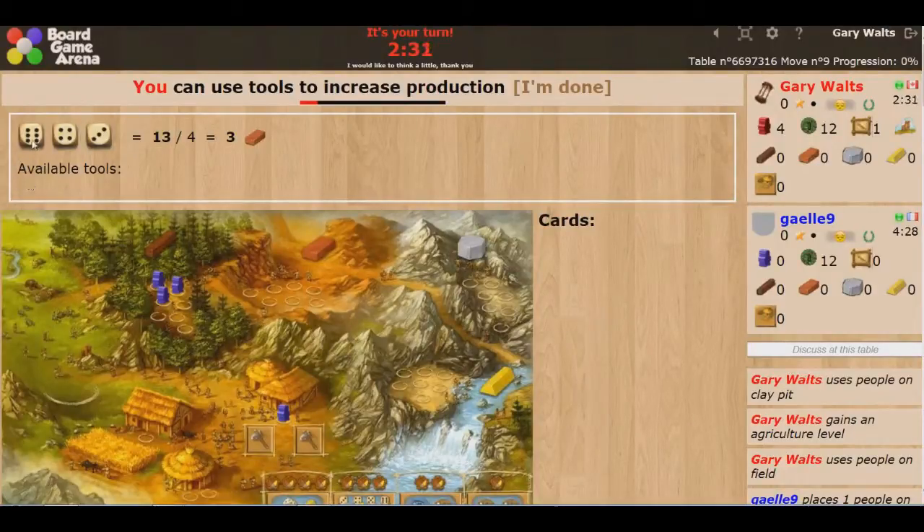When you do production, you roll one dice per person you send to that field. And if you have any tools, you can add that tool's value to your roll. Depending on the variety of goods, you need a higher number to get them. For example, every 4 that you roll gives you clay — I have 13, so 13 divided by 4 gives me 3 clay.